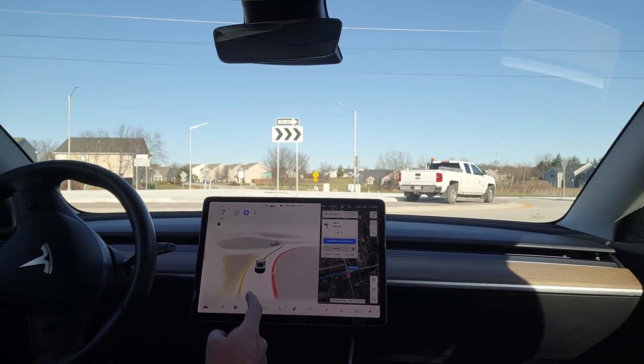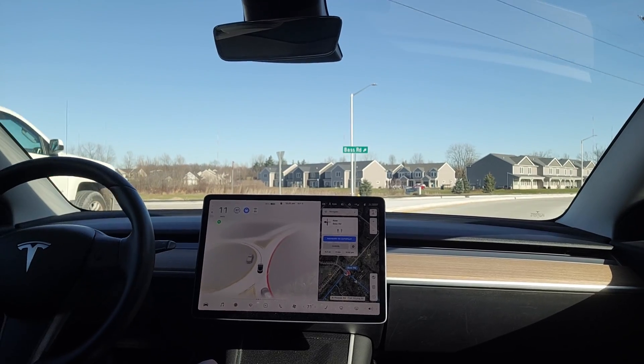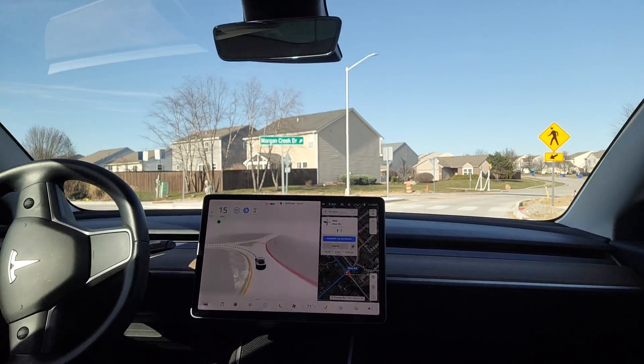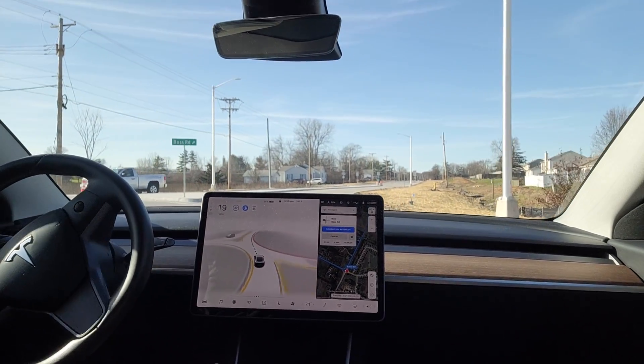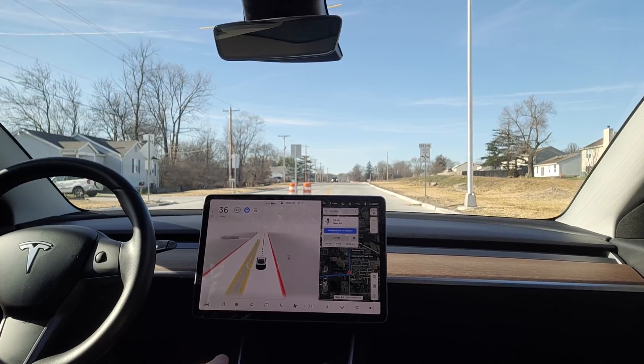At another roundabout that recently changed from an intersection, a truck came into it and I started to wait. But the truck pulled into the center median of the roundabout and parked, starting to get out. This confused beta because it was right in front of us, so I had to press the accelerator to continue. Once I did, it continued moving — but this was another case of beta being overly cautious, possibly interpreting the truck as having driven through the center of the roundabout incorrectly.